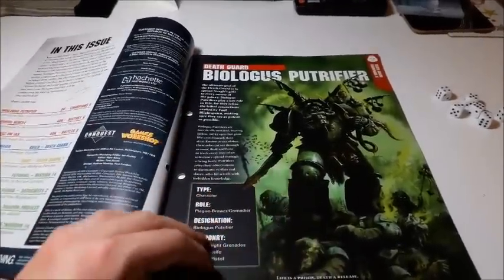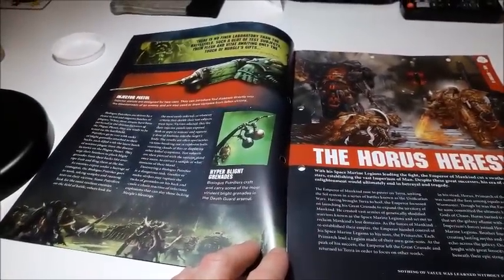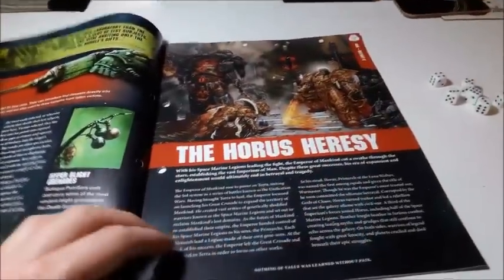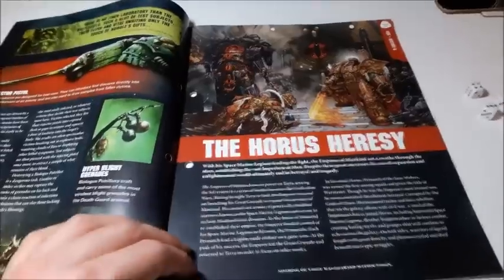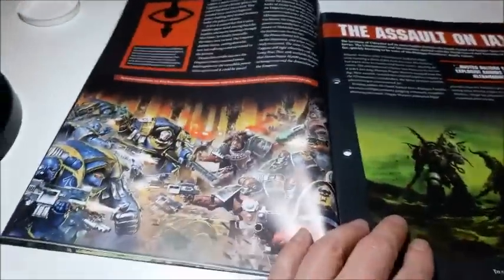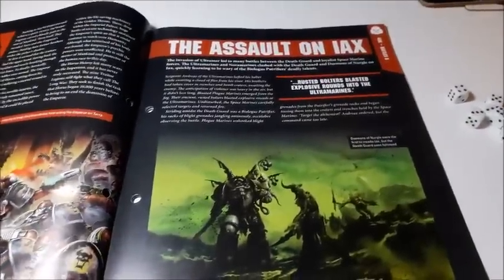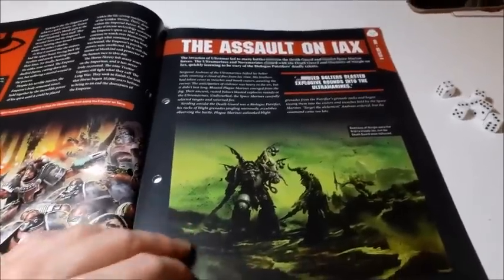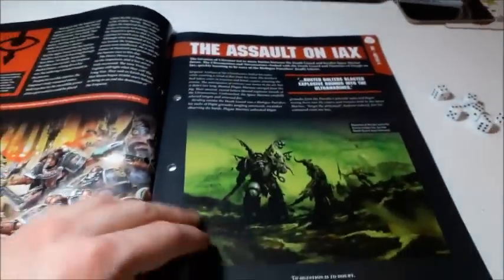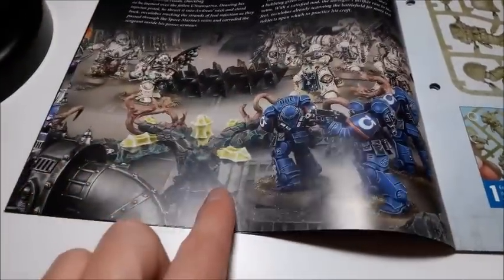Here's the profile for the Biologos Putrefire, which goes into our folder — his Hyper Blight Grenades, his Injector Piston, information on the Horus Heresy. There's some nice artwork as always, the Assault on Iax which is battle number eight if you've been filing them correctly. Over the page there's actual photography of the models.